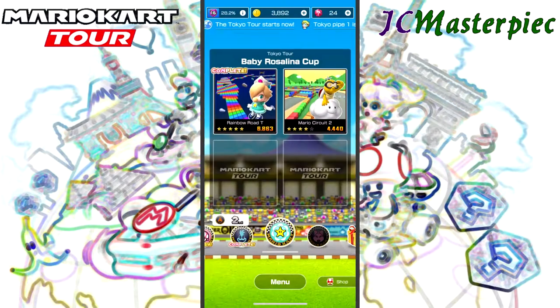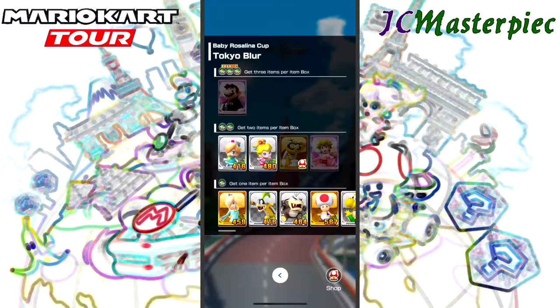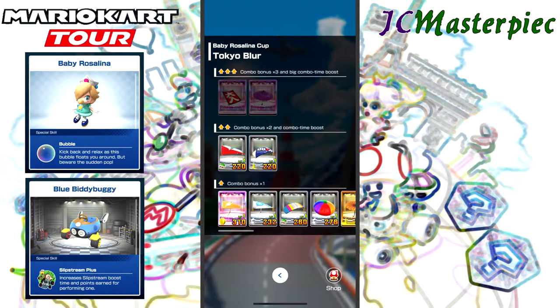Tokyo Blur. With Tokyo Blur, we will take Baby Rosalina, Blue Diddy, Blue Biddy Buggy, and the Paper Glider.